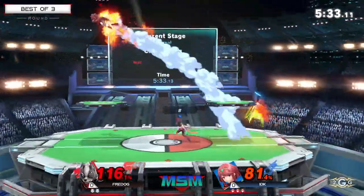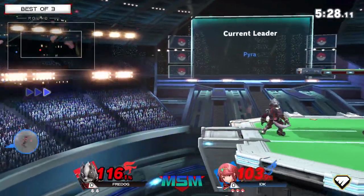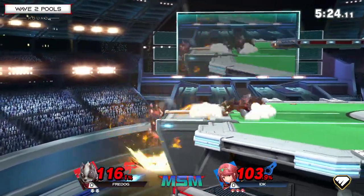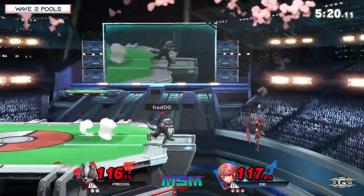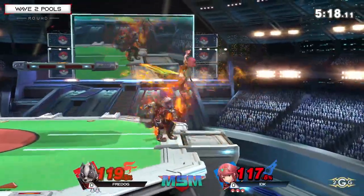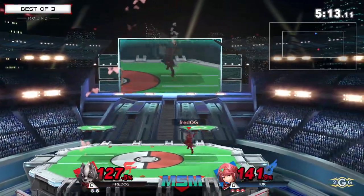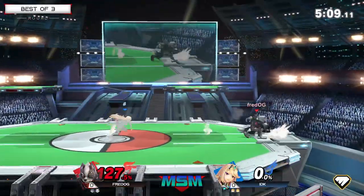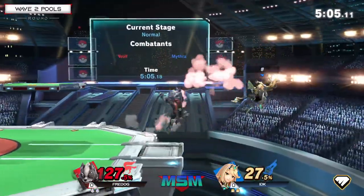Another side B from ledge, and Fred needs to turn things around — he's not getting anything started. Nair to forward tilt, that's not going to take it. No two-frame attempt. I like that mix-up, but he should have gone for down smash. He didn't grab the ledge and now he's in another ledge-trapping situation. Neutral B from the ledge sends Fred OG toward the blast zone — and up smash finally takes the stock. But there were so many ledge trap attempts where a simple forward tilt would have put up more pressure.